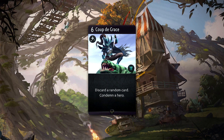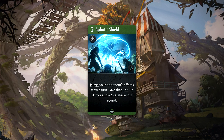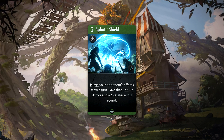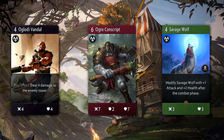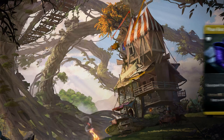Bristleback can be countered in a couple of ways. There's the obvious PA Coup de Grâce, which can be considered a counter to every red hero, but also any kind of purge ability will annoy him, as you're able to get rid of that permanently modified armor. An example of this is Avadon's Aethetic Shield. Another way to counter him is just going wide — putting tons of creeps on the board — as he has little way to do anything about it.